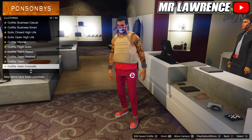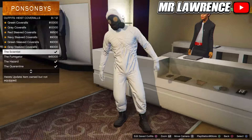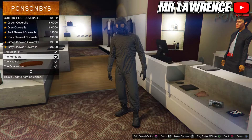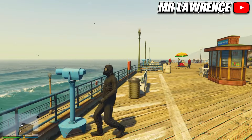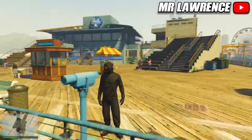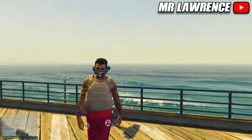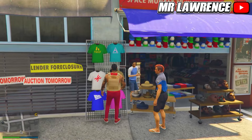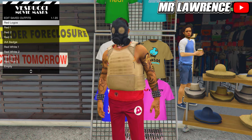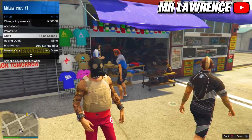Now go to heist coveralls and purchase any of the last four — one with a gas mask. From here go to the beach and find a telescope. Run by the telescope and press right on the d-pad, then equip the red outfit that we saved. Walk away and the gas mask will transfer onto your outfit. Now go to the mask store and save this outfit in your first slot once again. Then equip this outfit a couple times through your interaction menu.